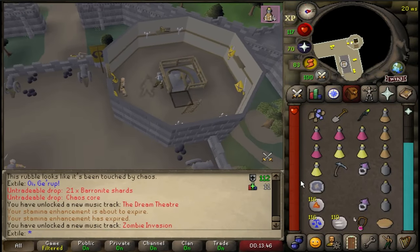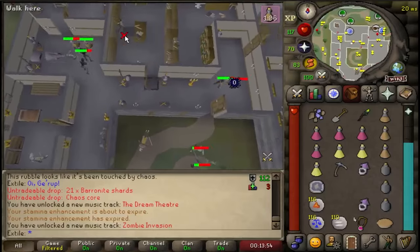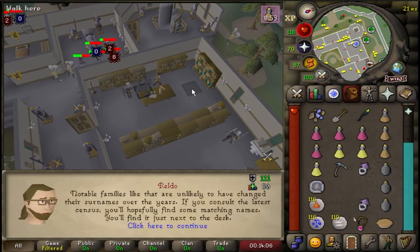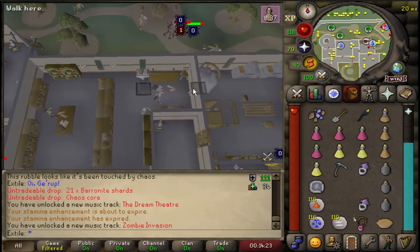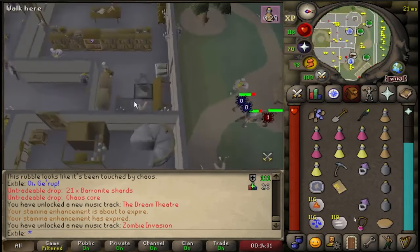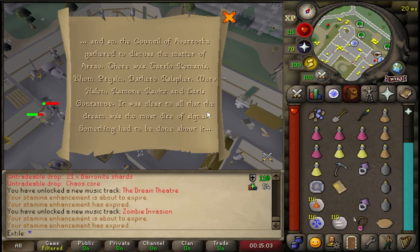They will then tell you to go talk to Reldo in the library on the ground floor. Go and talk to Reldo. After talking to Reldo, go to the north east part of the room and read the census. Then pick up a scroll from the scroll pile and read it. Reldo will then tell you to find a descendant listed on the scroll.